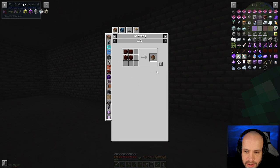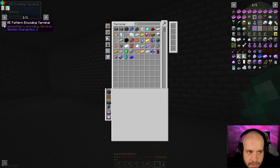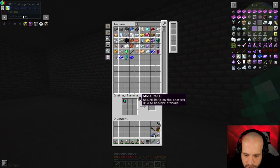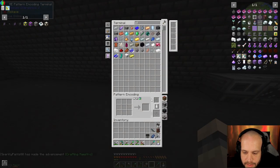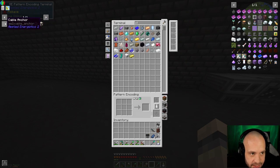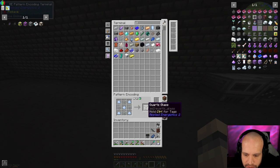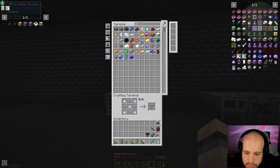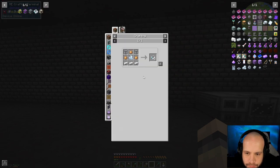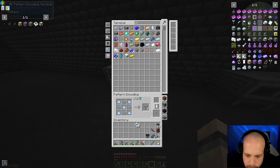All right, and then we need a crafting terminal, so we're gonna need to make one of them. I've got calculation processors so we can do that, and I've got a few engineering processors. This can live here for now, and this is where we can write patterns for the auto-crafting stuff. The next thing we're going to need is blank patterns. I need to make some quartz glass. Let's just start with 20 — we've got certus and iron. 20 will be enough to last us a good while for now.